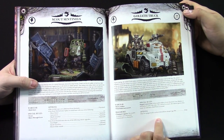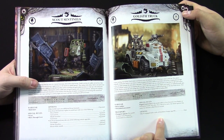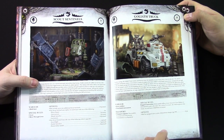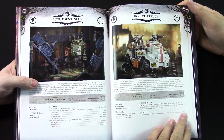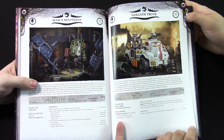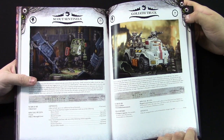And you can throw some demo charges in there to throw at people. The demo charges are a large blast, strength eight, AP2, one shot. It is obviously a dedicated transport for a lot of things, but it can't carry pure strains — you still lose the Patriarch. Which they don't need it anyway, really. Pure strains can just Infiltrate.